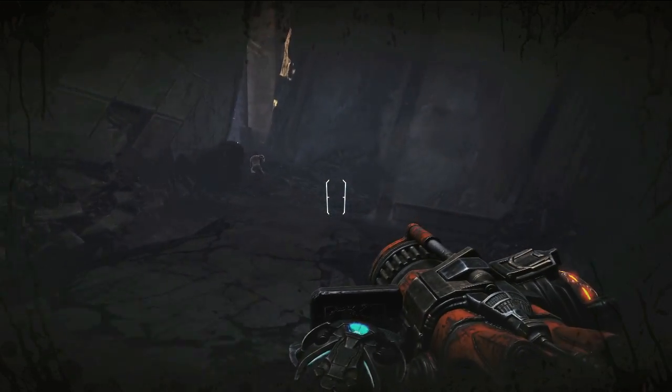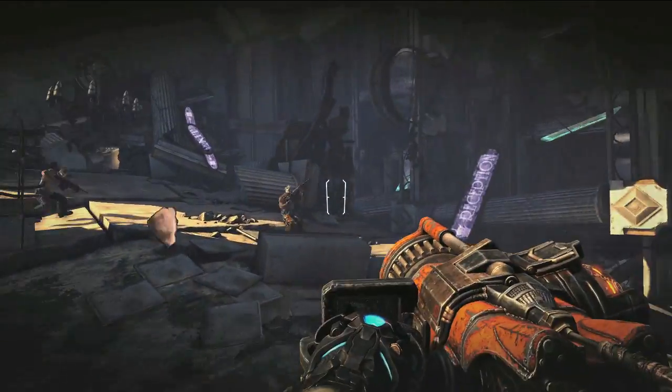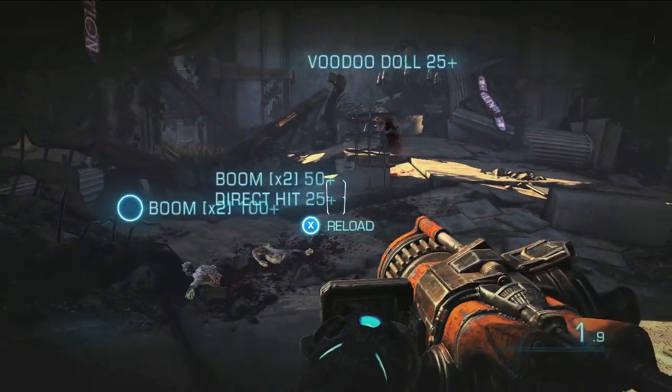Here we see our Bouncer again, and this is actually one of the first weapons that People Can Fly came up with in making Bulletstorm. It's taken on many different forms over the past few years — at one point it even lit guys on fire, it exploded shrapnel,